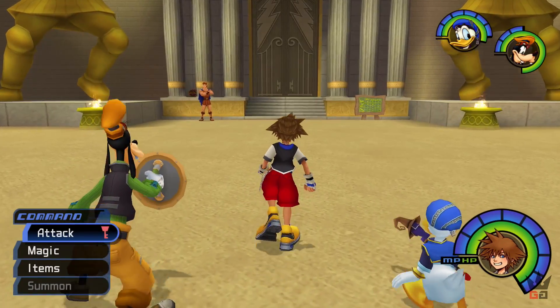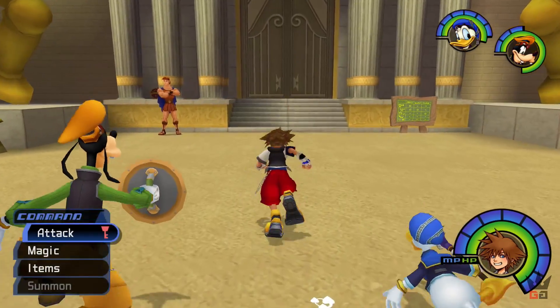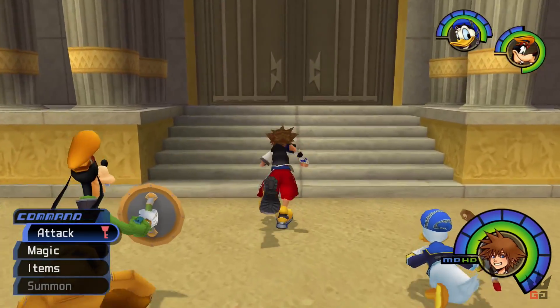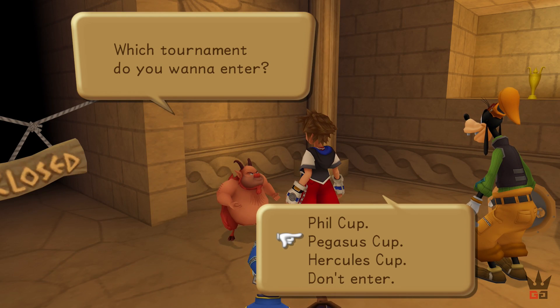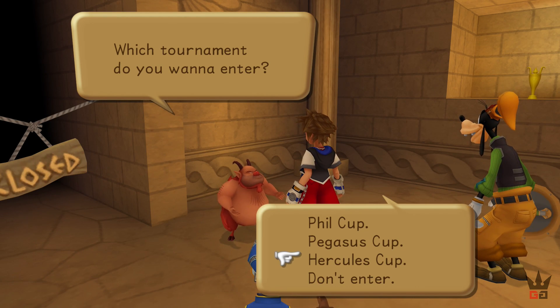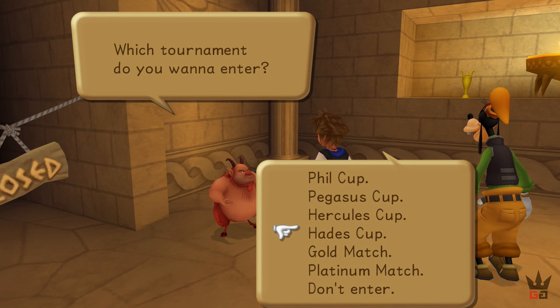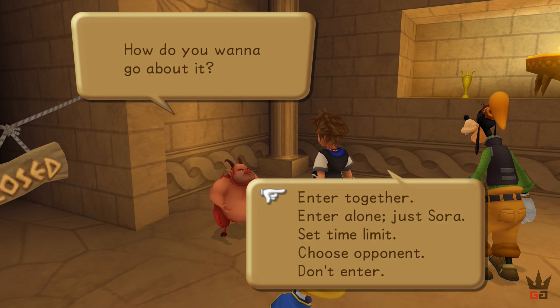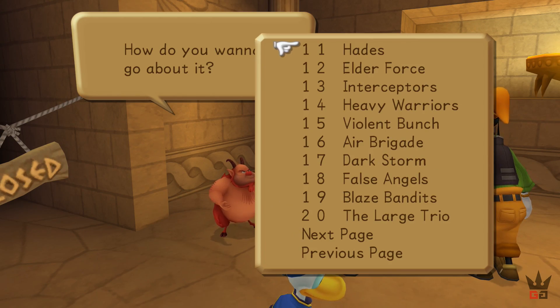If you want to level up quickly before tackling Hollow Bastion — this can be due to the fact you're playing on proud and have some difficulty tackling bosses — you can actually go to Olympus Coliseum. If you hadn't cleared the cups yet, these are a great way to level up. Either do runs with the whole party, or do solo or time trial challenges. The Hades Cup gives by far the best experience, due to the various heartless it presents along with bosses. I do recommend that you finish up Hollow Bastion first, because leveling post Hollow Bastion is extremely easy.